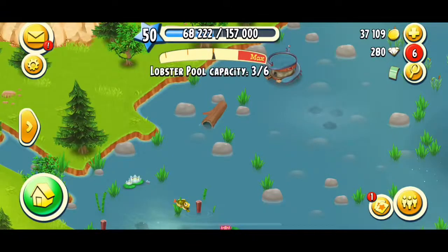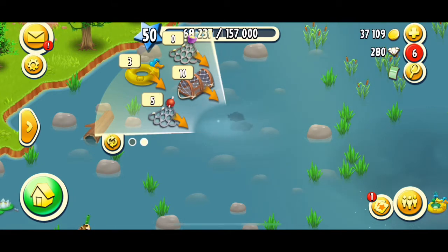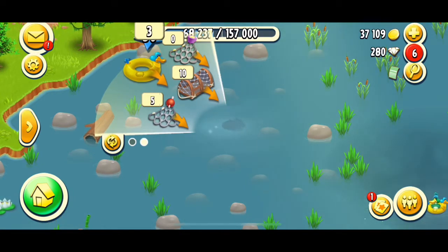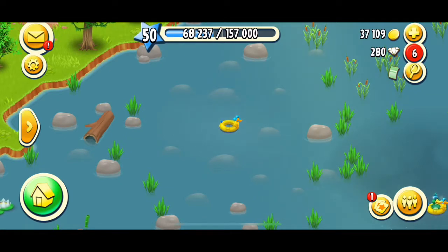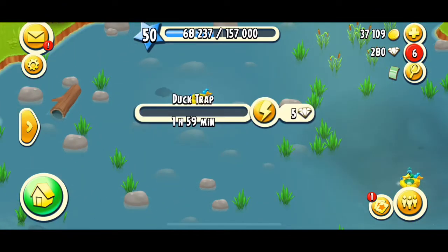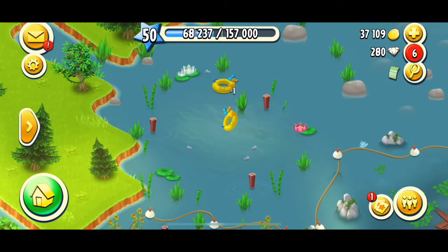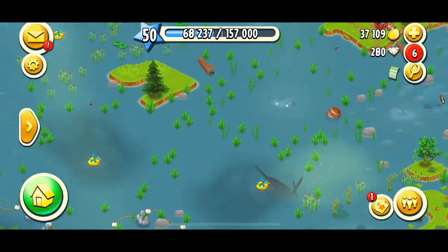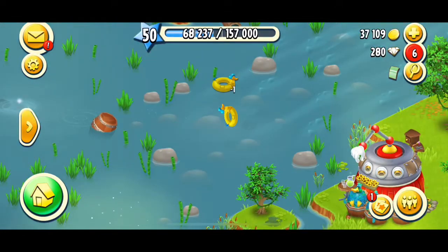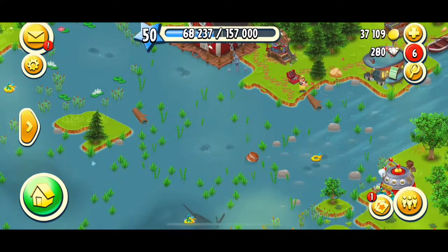You will come over to an empty fishing slot, and just as you do with a lobster net, fishing net, or mystery net, you want to drop the duck trap in. You'll be left with this life preserver-looking thing that has a duck head on it, and after two hours, no matter what fishing slot you put it in, you will get a duck — and that's what I have here.